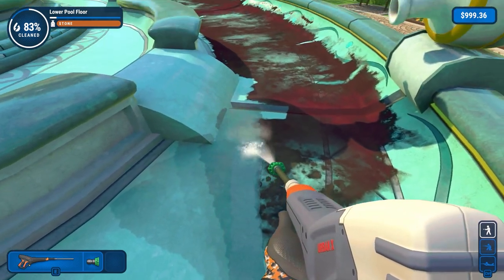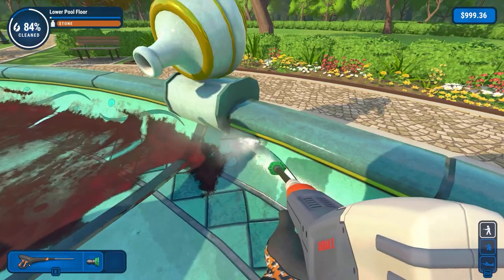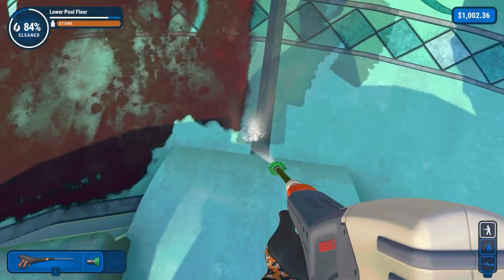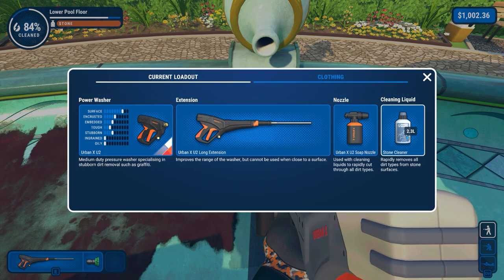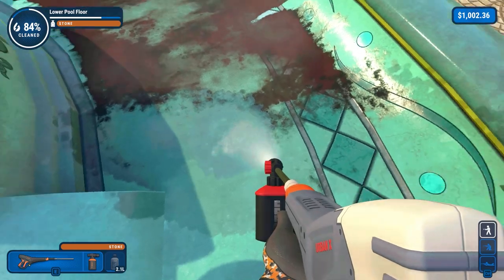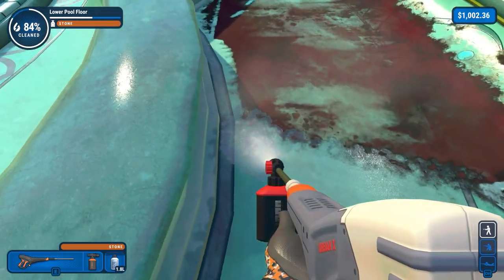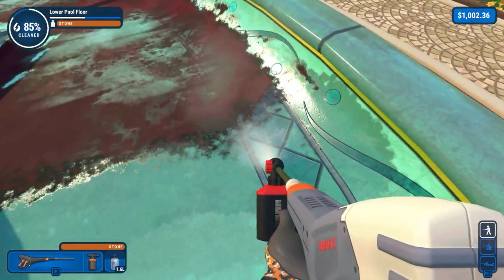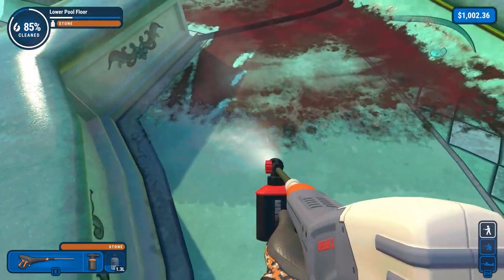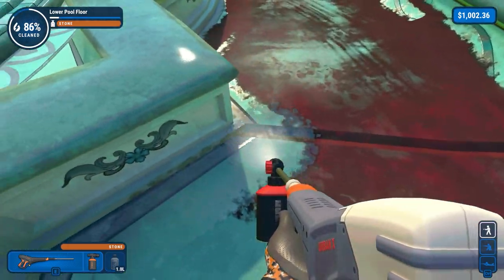Let's just get up to there, and that should be done. Just get in here — yep, that's that done as well. Let's try once again the stone cleaner. What if I take it a bit more thorough than before, because I did go really quick with it before. Obviously we are using a lot more liquid, but we're also getting more of it cleaned. This is a challenge mode after all — we're not paying for this cleaning liquid, we just get given it really.